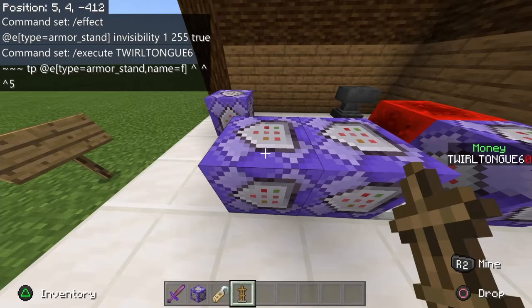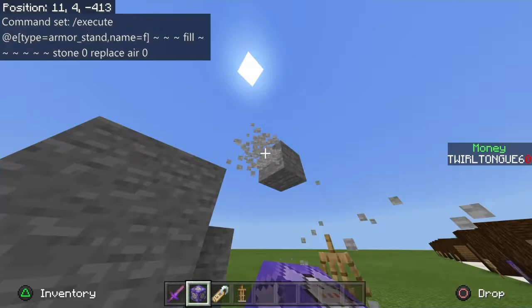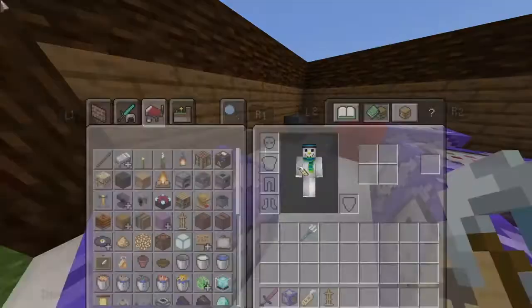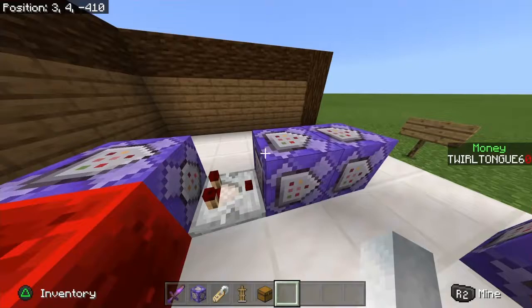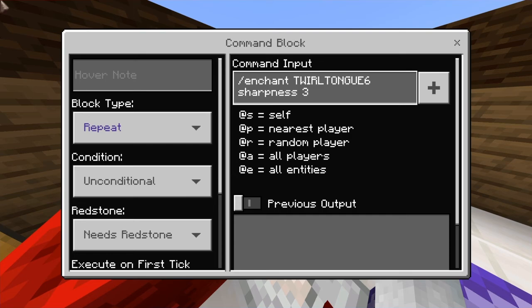All you have to do is take the name tag, name an armor stand — whatever you have in the command block, name equals 'f' — name it, and look around with the sword and it builds. If you wanted to transfer it to another person, all you'd have to do is change the enchant name and the execute name to another person. This last command always stays the same, but no one else will be able to use it because it's following the execute on your name.